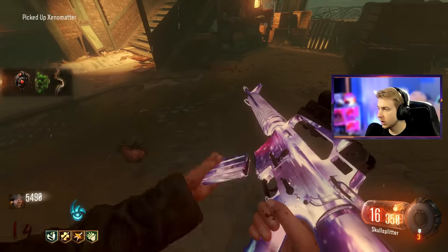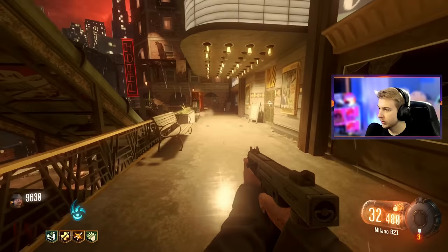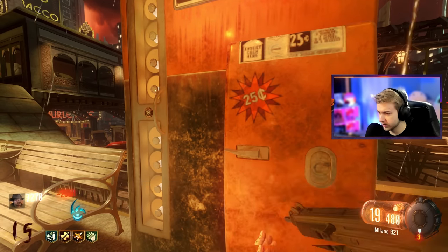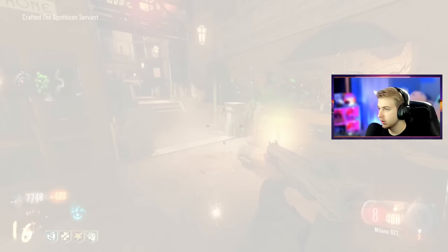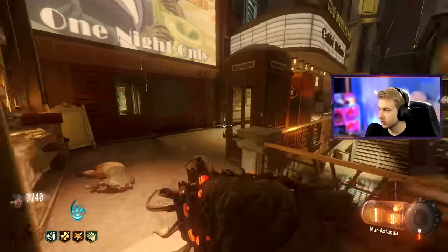Oh, it dropped it — let's go! We got the xenomatter. Let's go ahead and build our wonder weapon over here. Oh wait, there's a third perk — faster health regen, speed boost at low health, and invincible when performing actions. I'll take that — about to perform an action right here. Let's build the Apothecum Servant. Zombie, you mind moving? Give me that. Sorry Milano, this is a lot better than what you can offer.